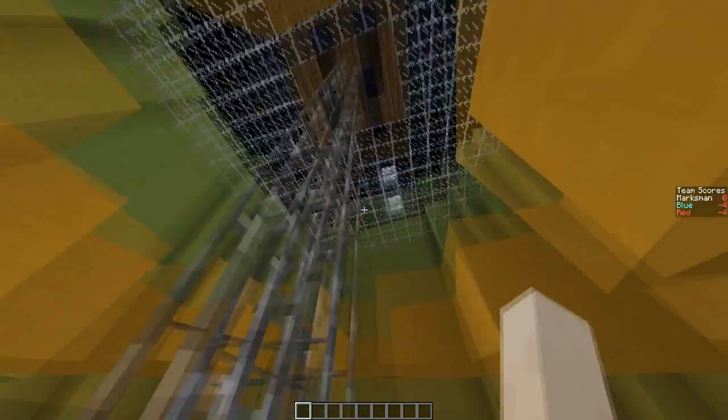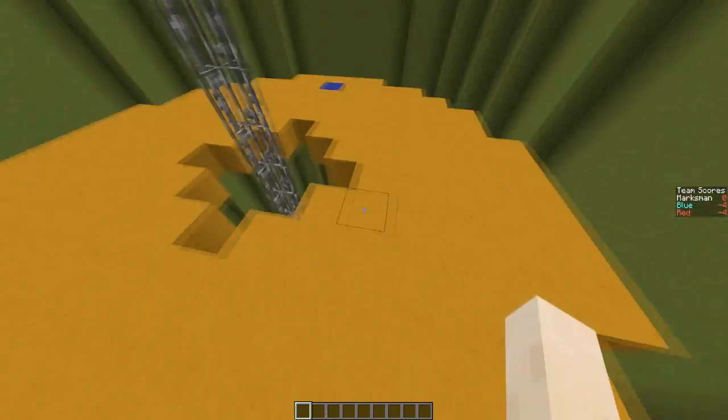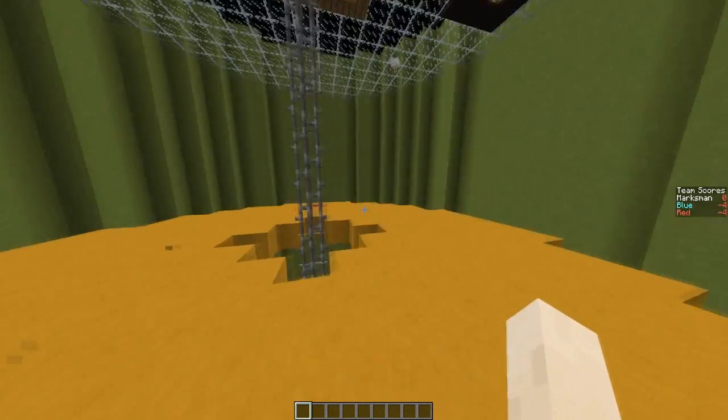You can make the maps how you want. It's best to have lots of openings into the death pit below, so lots of chances for players to fall off.